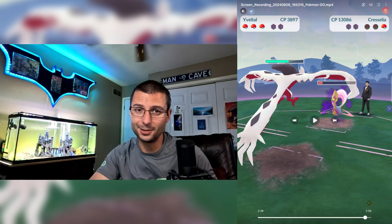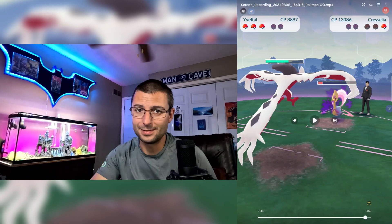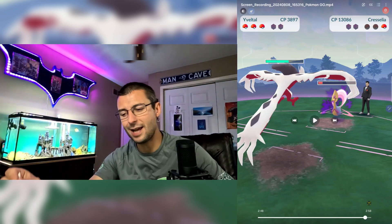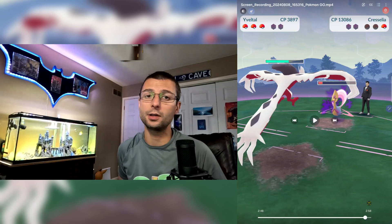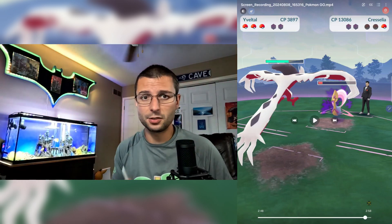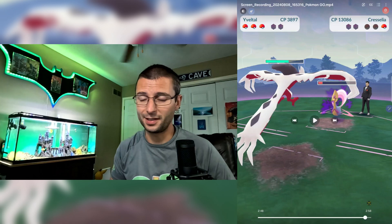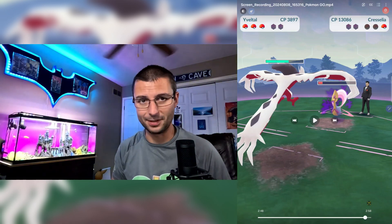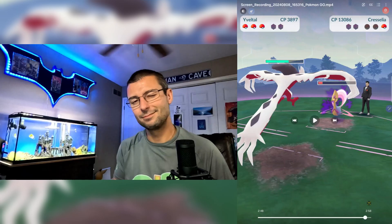There you go — an all-legendary build. That's just so easy. Drop a like, hit that sub button if you haven't, and let me know what you think, what you would change, and what other legendary Pokémon you're using to take out Cresselia. I'll get another Super Rocket Radar and be able to test more things, but I've got to finish the current quest line first — that'll take me a few days. See you in the next one.